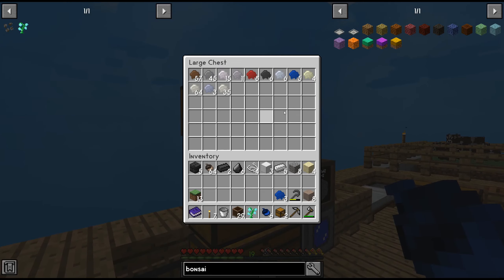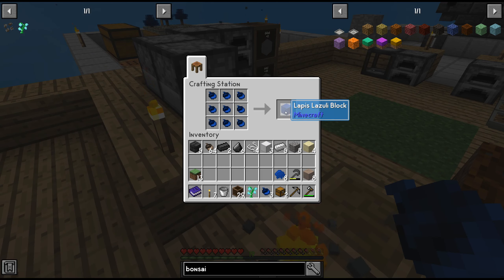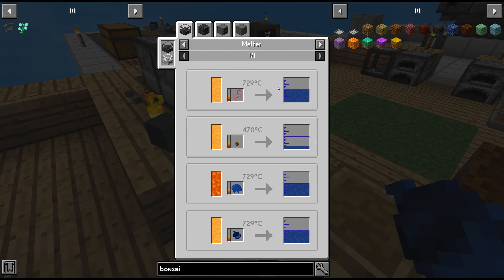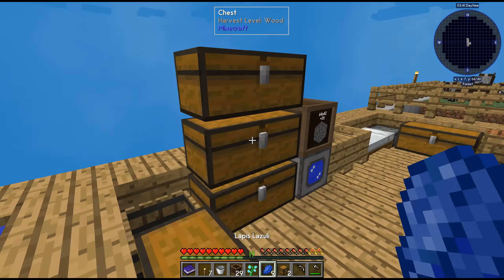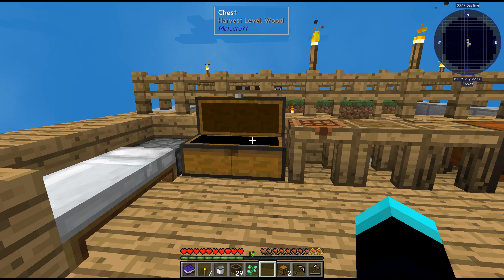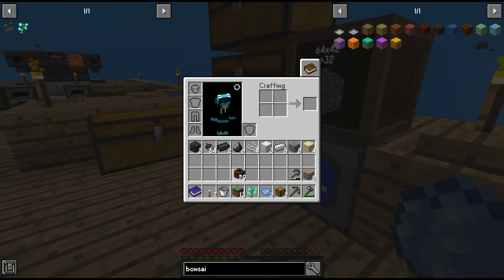We have a few lapis here — we can make one lapis block. It requires lapis ember — that's weird, but it's fine. Toss that there, toss that there, break that open. One of that, one of that. So what else do we need? We need one bucket and one dirt — dirt we can get easily.